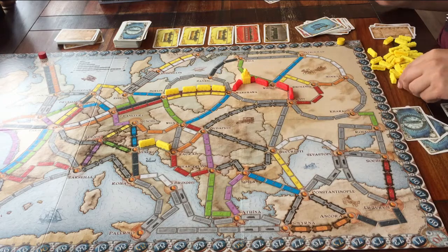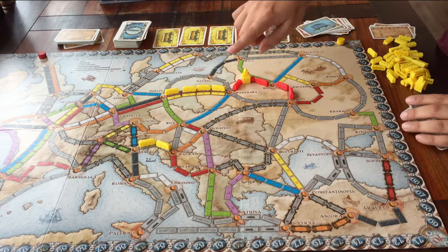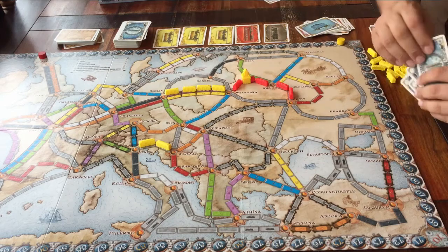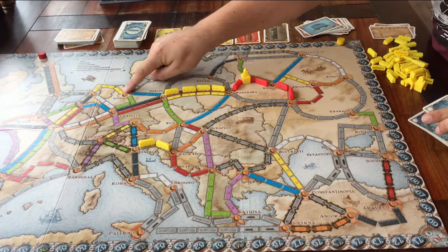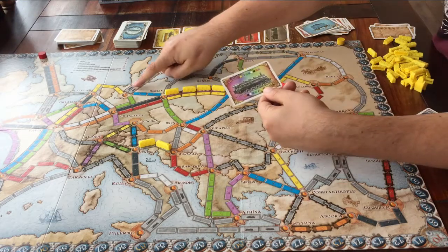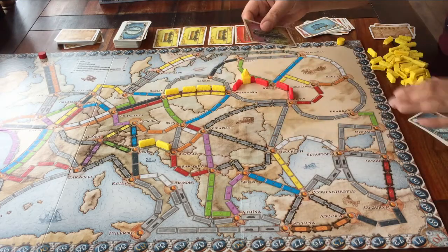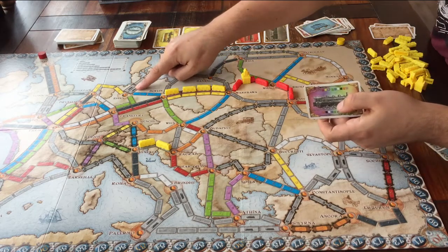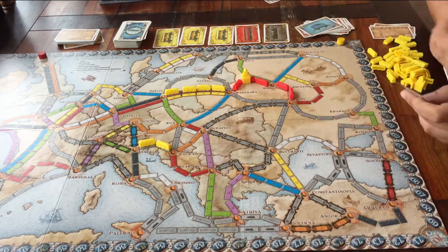You can also see that some of the grey routes show little locomotive symbols. That means you must pay for that space with a locomotive card — the rainbow coloured ones. If you want that route, you have to partially pay for it with a locomotive card.